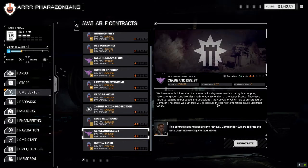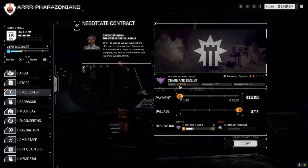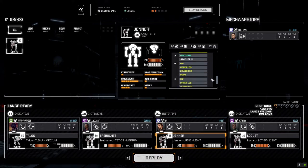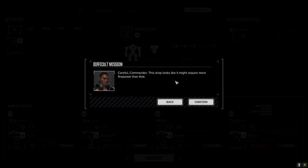Going to do Cease and Desist - it's going to destroy a base in the jungle. I think it's going to be pretty straightforward; hopefully it's relatively quick. I don't have a lot of time to record today so we're just going to jump straight in. We've got the Locust with a medium X-Pulse in the center torso. I think the gen are still the same; maybe the only thing we did was add the fire control system Artemis and some SRM Artemis ammo into the Trebuchet. We got LRM swarm, SRM inferno - not bad for this guy. Let's jump straight into the battle.